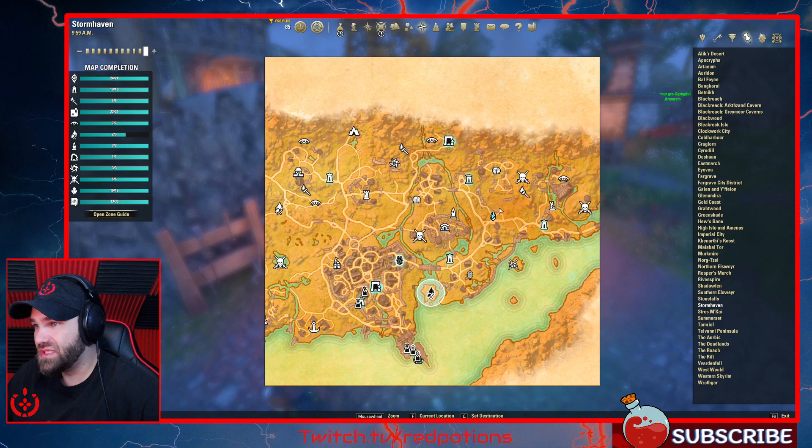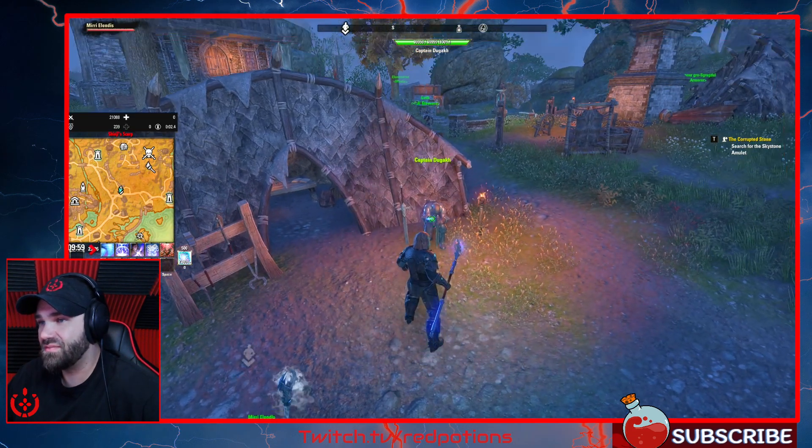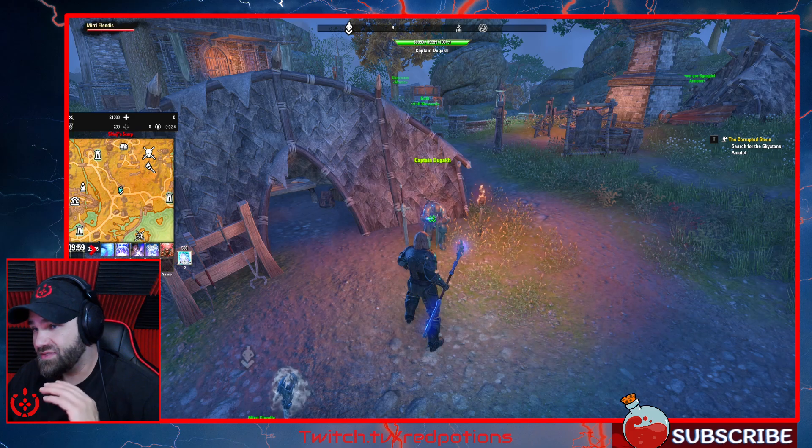It's down below where the zone guide shows you, which is why I think the zone guide should be covering a bigger space. Because I was following what it was showing me — like, this is the area you clear to complete Shinji Scarp — but that was not the case. It was all the way down here. This guy right here is who you want to talk to to complete the Ogre Teeth quest and complete Stormhaven.